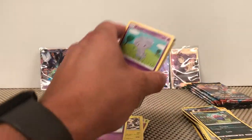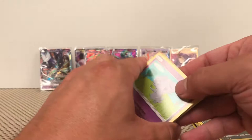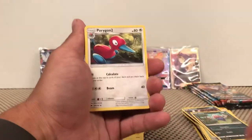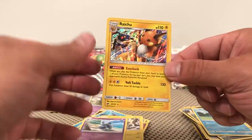Have you guys ever had that happen — have a pack that is off, or some type of error pack? Something better be right here then with this white and green. Dark Energy, Porygon 2, Metapod, Lana, Meryl Reverse... and a Raichu Holographic. That's cool, I really like that art.